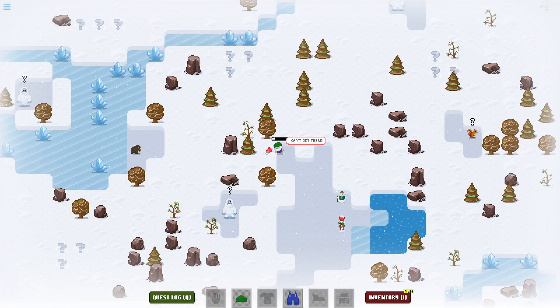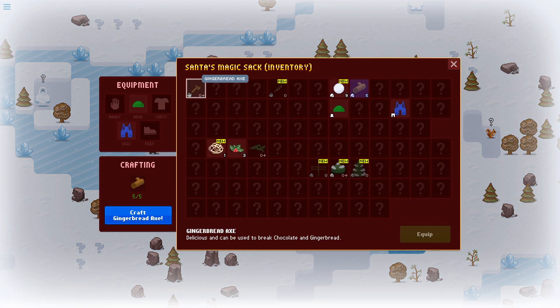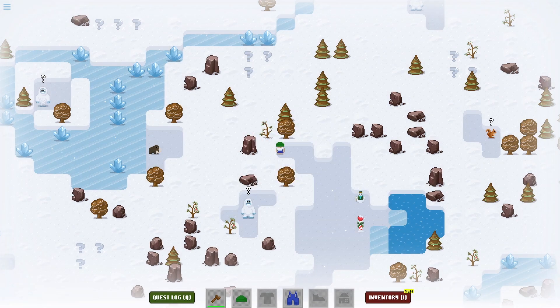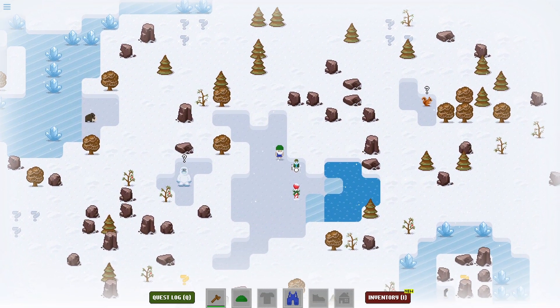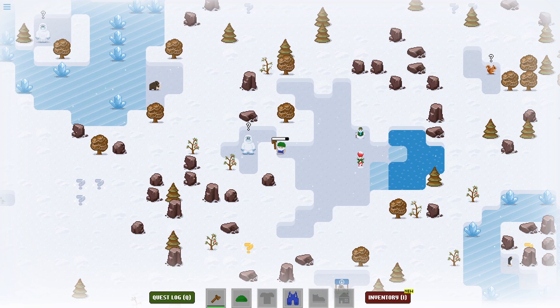Four. And it should be five. There's a snowman over there. Got the axe. You have anything else you can tell me? It does make it a lot quicker.